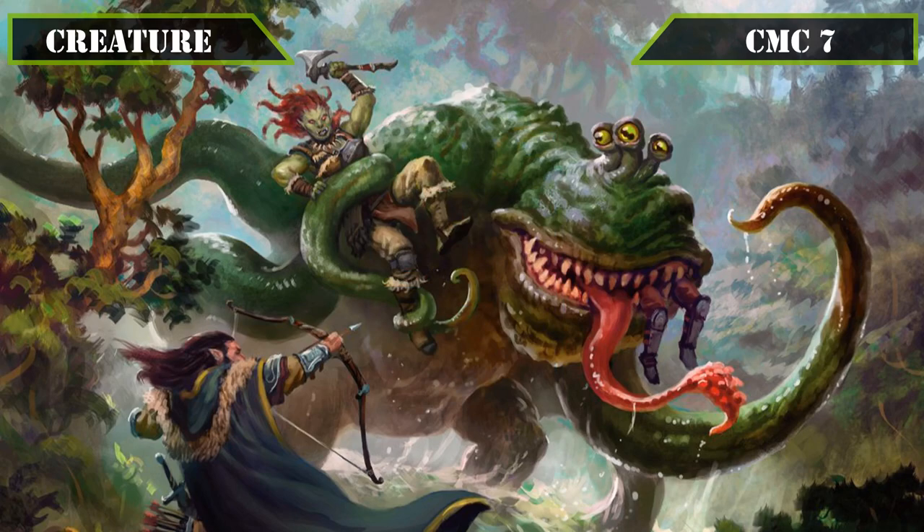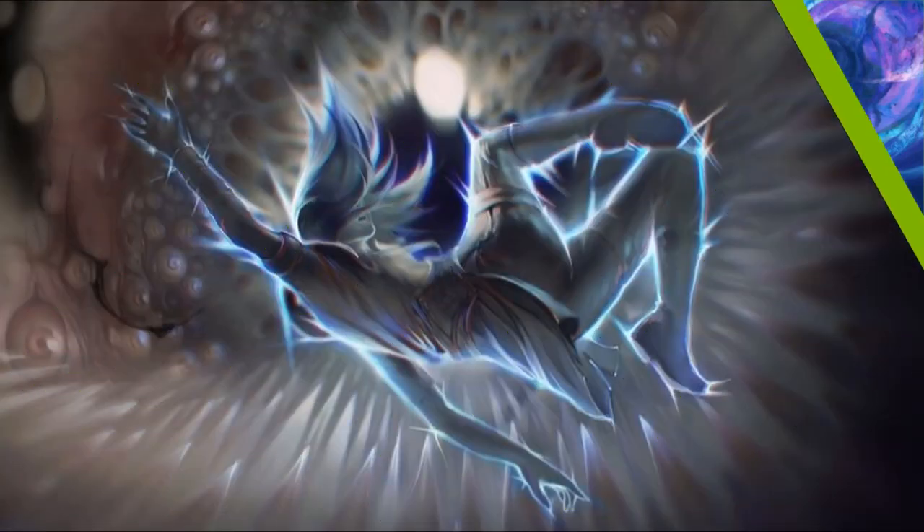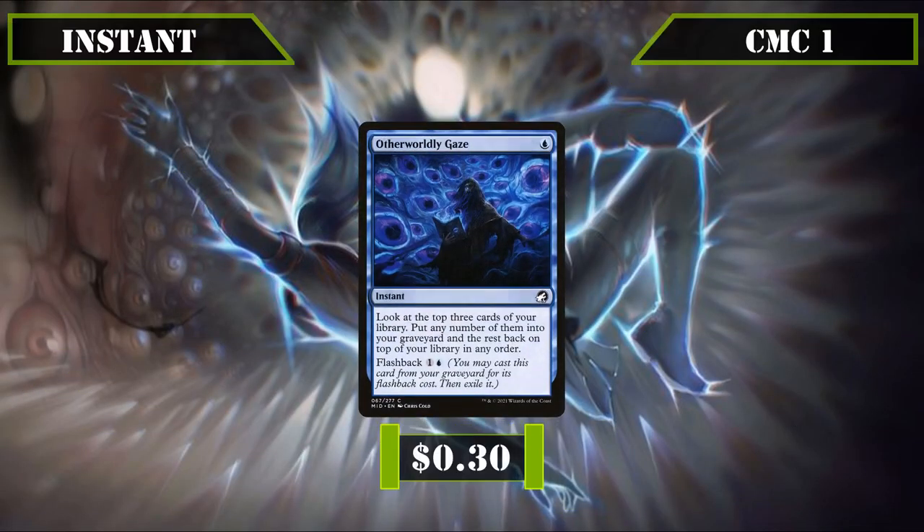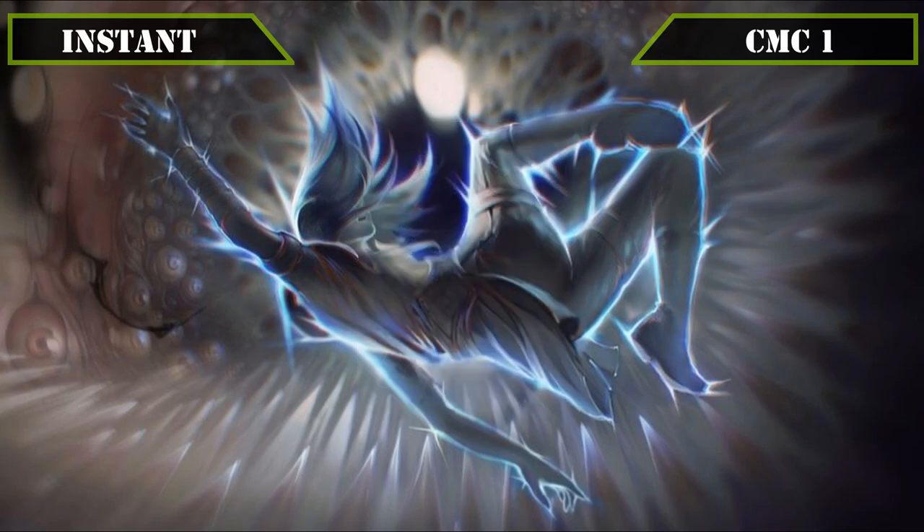That covers all our creatures, so let's move on to our instants. The CMC1 slot brings us our only instant with Otherworldly Gaze, which has us look at the top 3 cards of our deck, send any we want to the grave and the rest to the top of our deck in any order, as well as having flashback for 1 and a blue, potentially milling us for 6 over the course of the game and giving us the option to keep some non-permanents on top to save us from having to recur them later.